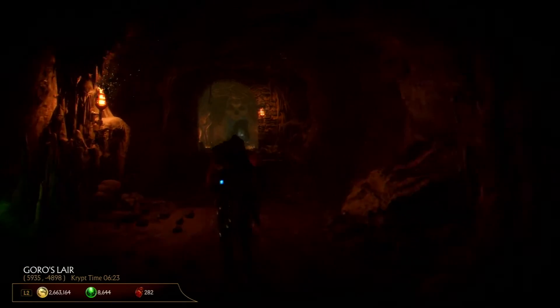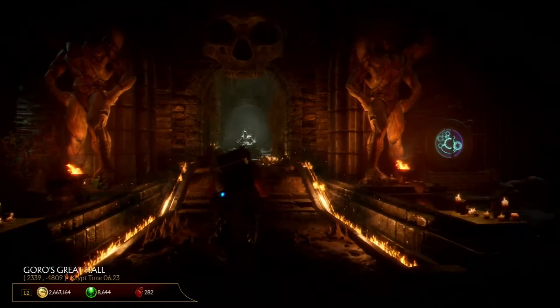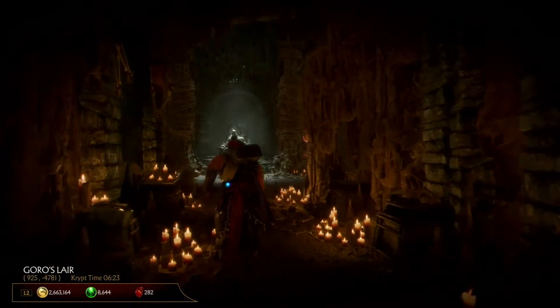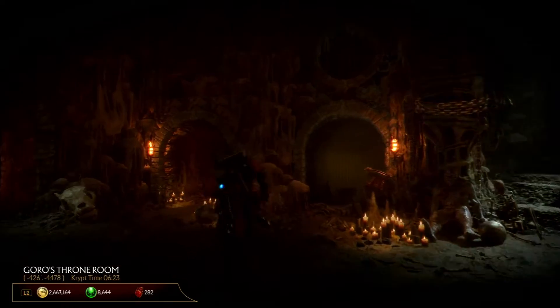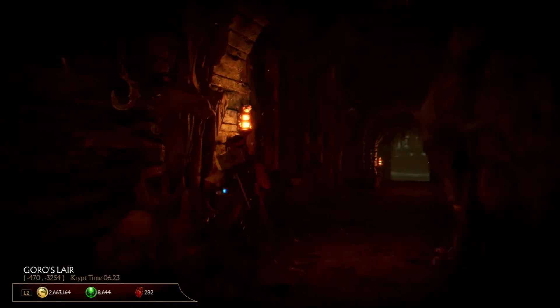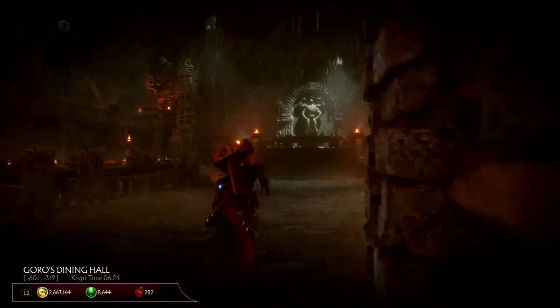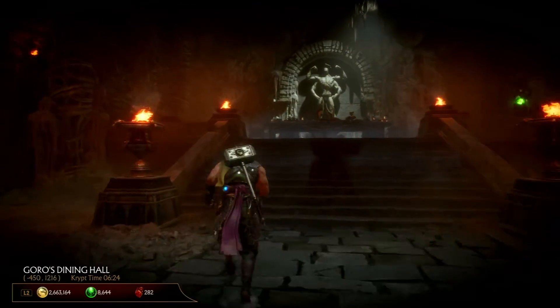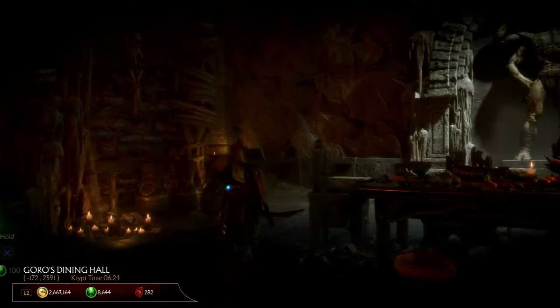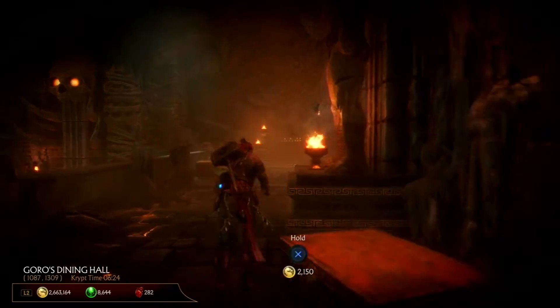Let's run all the way over here. The location — thanks to some of the people in my chat — is actually in the left stairs in the back of Goral's dining room. What you have to do is go up here, walk it back, and then you'll see the vault over there. There's the Chronicle Vault.